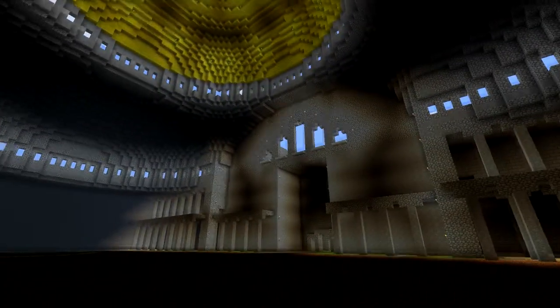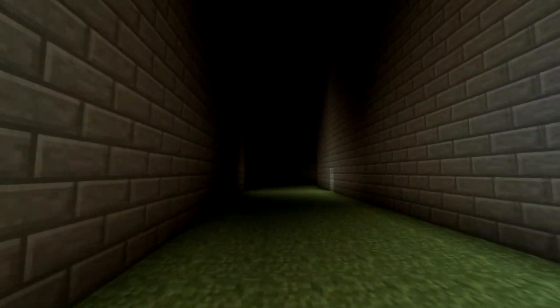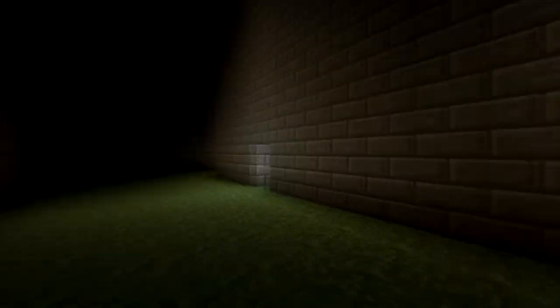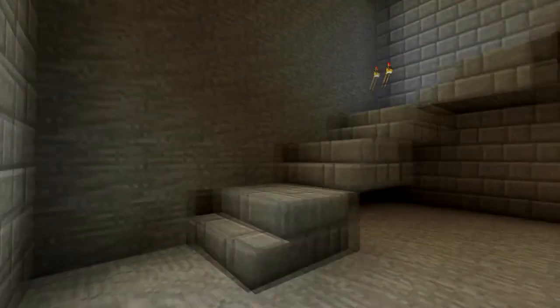We'll give you guys a little panorama shot of the roof. Alright, we'll go take a look at the rest of it. We're back in the entrance here. I'm going to turn to the left this time and show you guys the staircase.